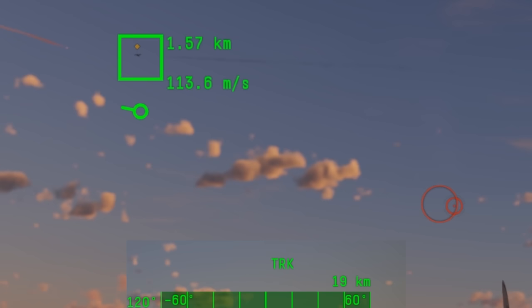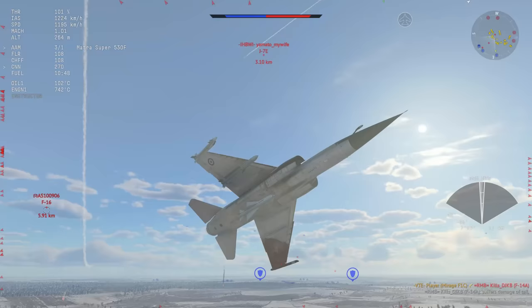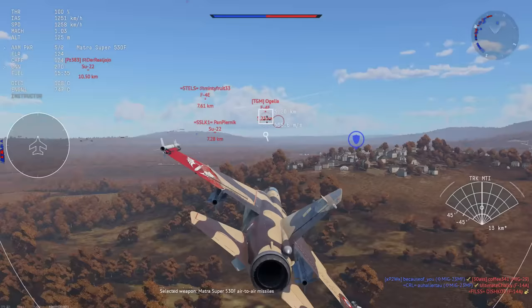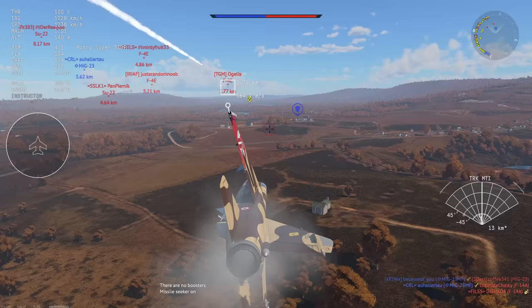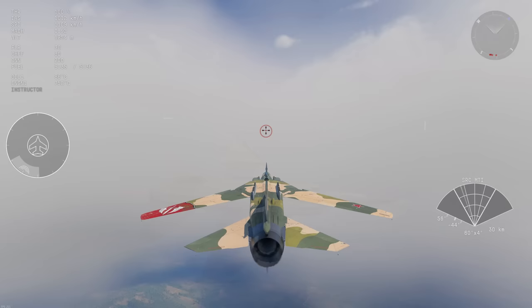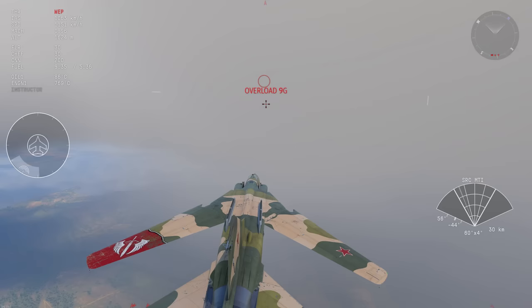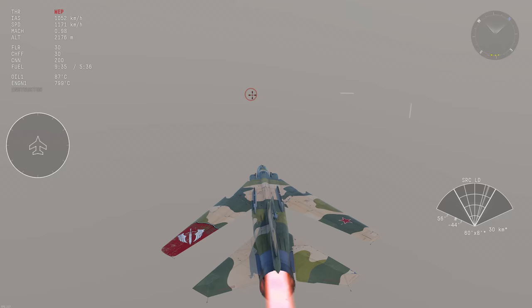MTI, or moving target indicator mode, is a more crude radar — essentially a worse version of pulse doppler. Like pulse doppler it doesn't have issues with ground clutter, but it can't really see targets that are notching it, and it tends to be more sensitive to chaff. It's also more rare than pulse doppler, found only on a handful of planes — most notably the MiG-23s and the Mirage F1s. On the MiG-23 it's only available below 1800 meters altitude. If you have MTI, use it in the same manner as you would PD, as it's still usually better than the normal non-PD mode.